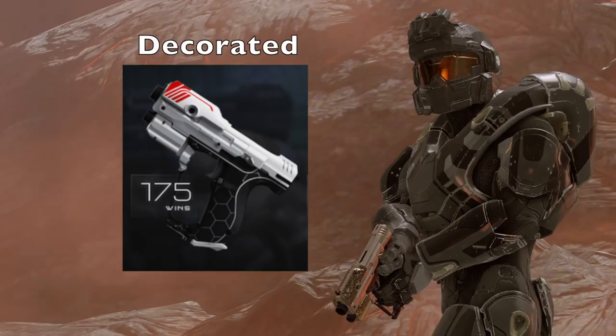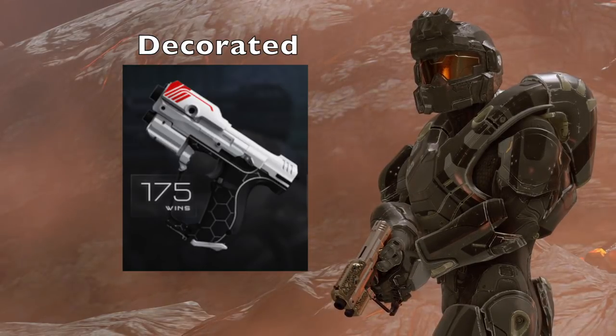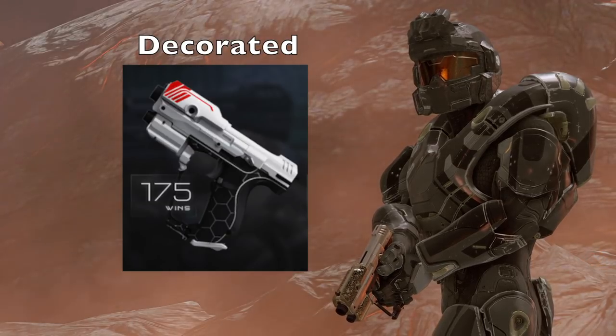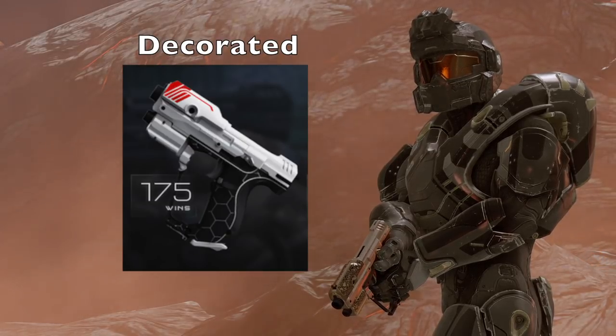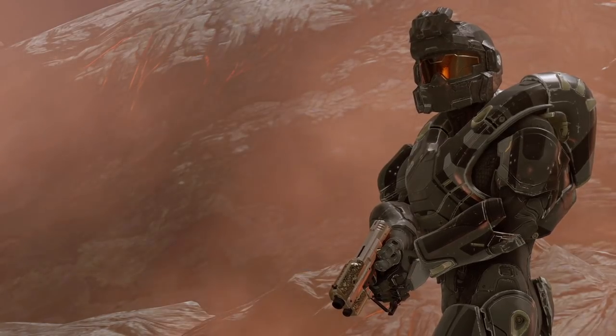The next one is called the Decorated Target Master Magnum skin. You get it at 175 wins. It looks like a cleaner version of the original one we just saw. It's a pretty cool design — I really like that it's plain and not overdone with too many designs on it.